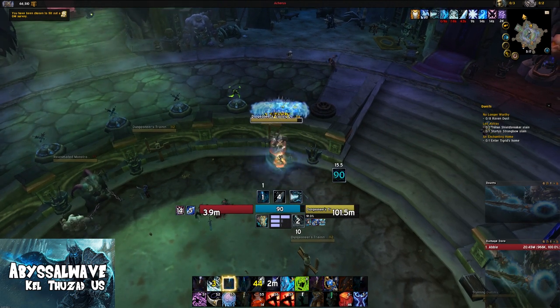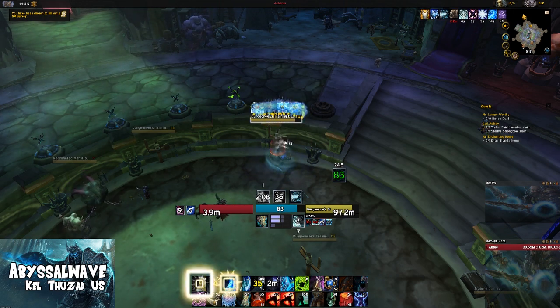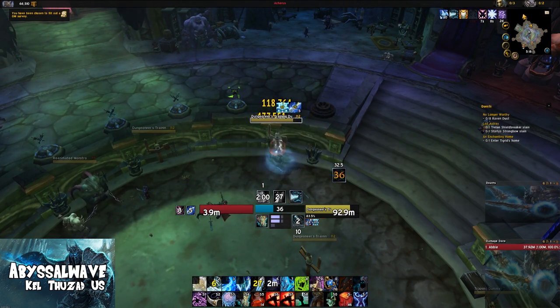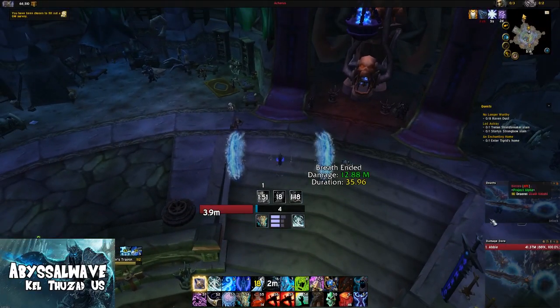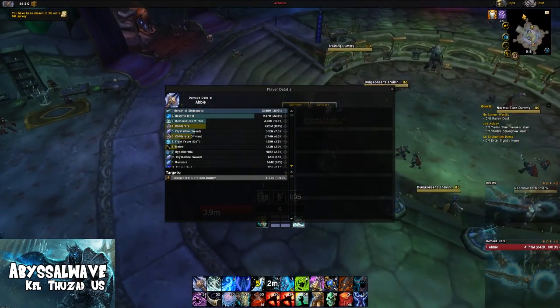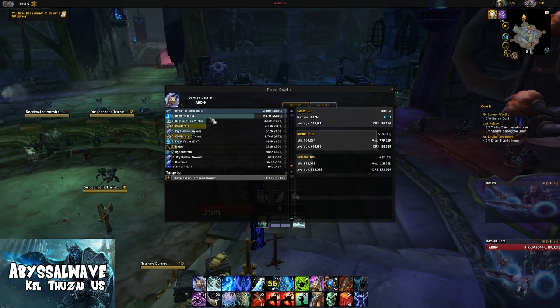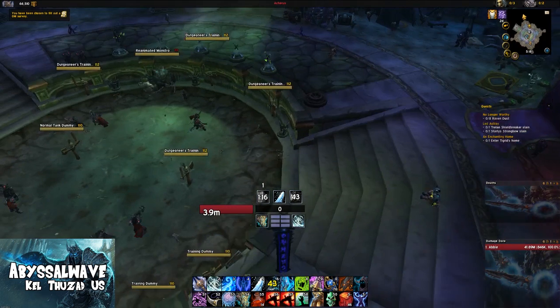I'm going to try to keep this up through one Hungering, since a lot of people don't have the second one. So this is a simple rotation — we're probably going to get a 30-second breath phase, maybe more. That was a 35.96-second breath with 12.88 million damage from the actual breath. Howling Blast did 9.3 million damage — not bad, but you'd want upwards of 12 to 15 million. I did get 12 Rime procs from 16 Obliterates, which is decent with a 65% proc chance.